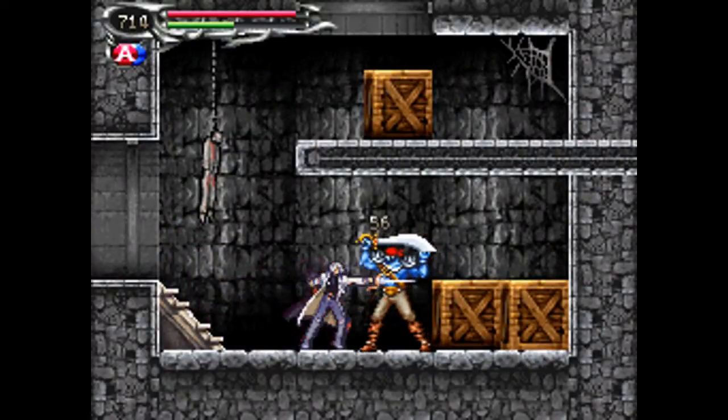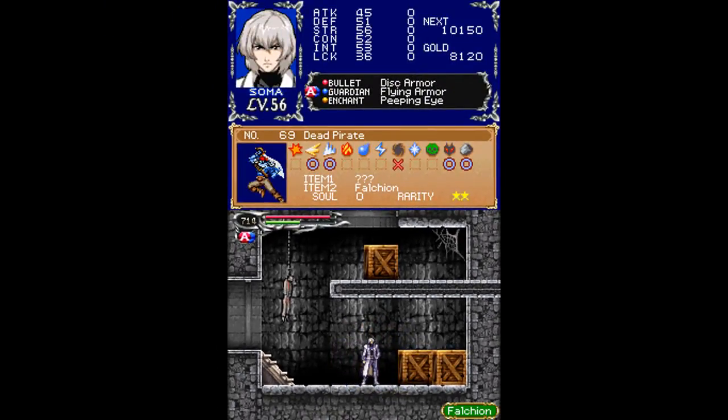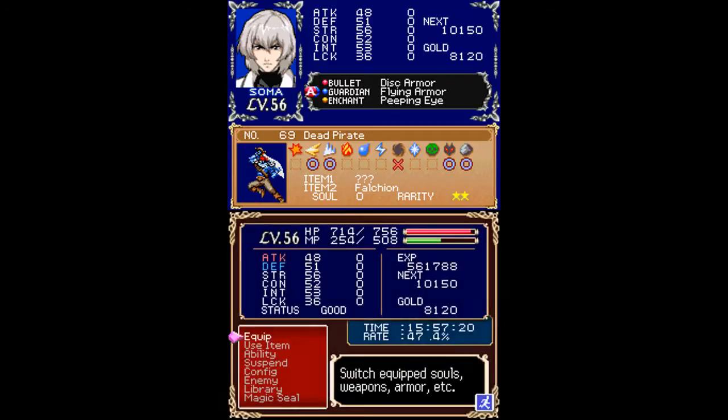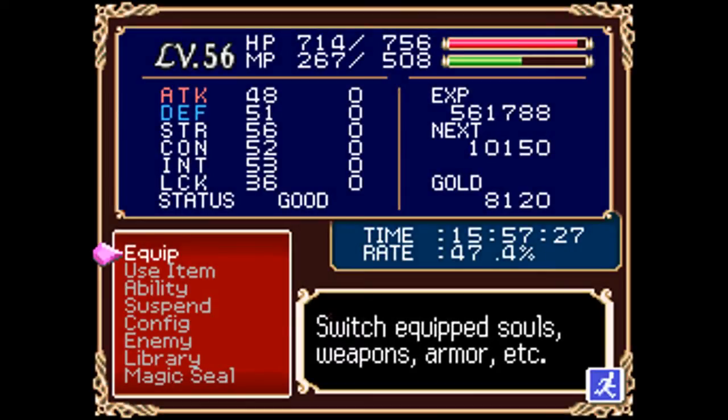The next enemy is the dead pirate. I got its rare drop by luck — the Falchion. I forget how to say that. Anyway, it's a sword with a wide crescent blade used by the Normans, and it's a little stronger than what we had. I still need to collect its item drop and semi-rare soul.